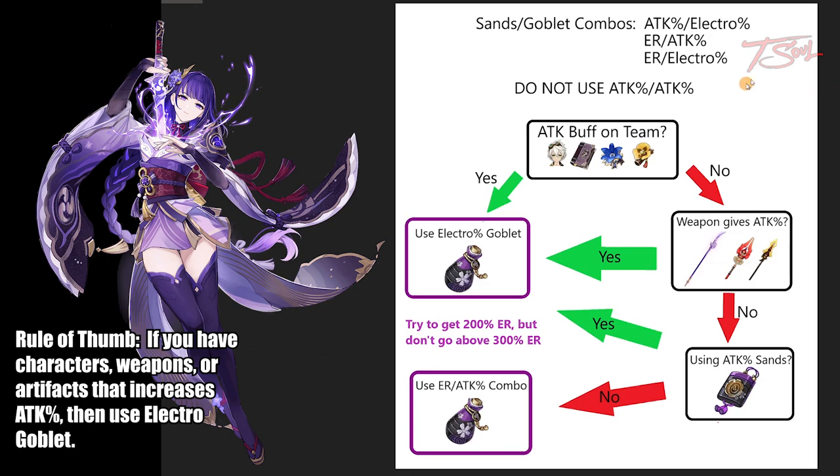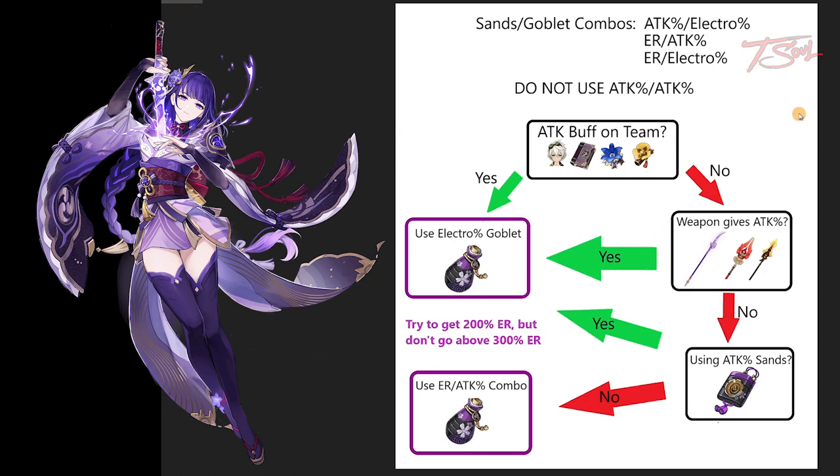Here's a flowchart I made as a visual guide. If your team includes a source of an attack buff like Bennett, Sara, or characters with 4-piece Noblesse or Tenacity artifacts, then use an electro goblet. If you are using a weapon that provides an attack percent bonus, then also use an electro goblet. If you are using attack percent sands, then also go with an electro goblet. And finally, if you are using energy recharge sands, then go with an attack percent goblet.